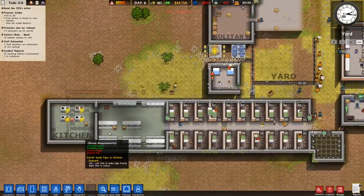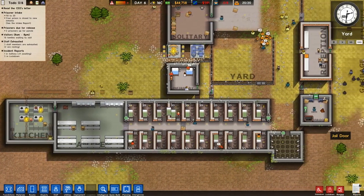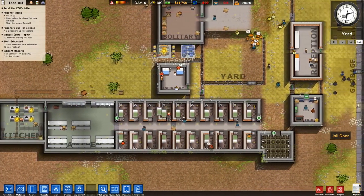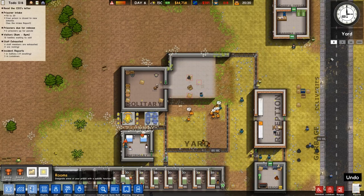What we need to do now is get that kitchen built ASAP. We're going to probably need more guards because these guys are going to lose their shit if I can't get some food into them. Get rid of all this flooring, put in some fencing.